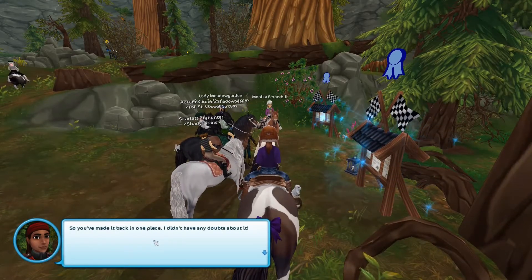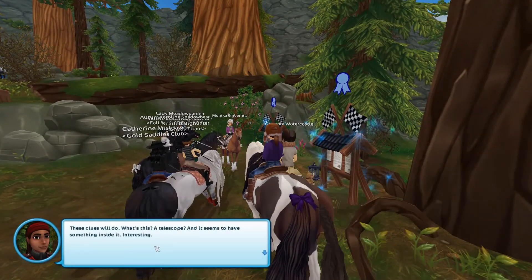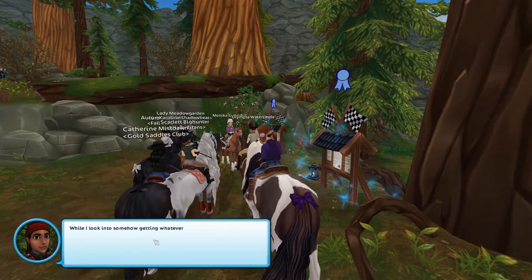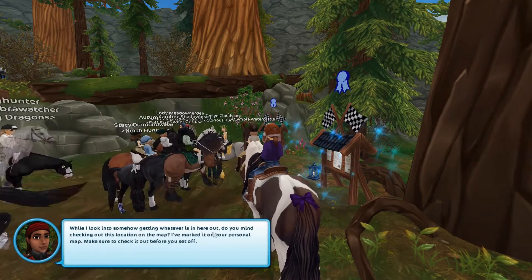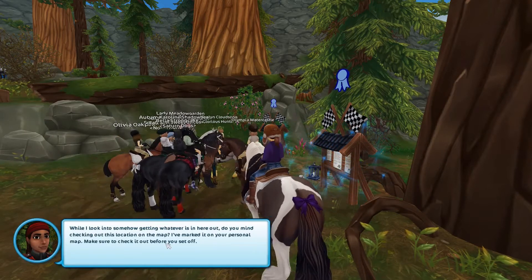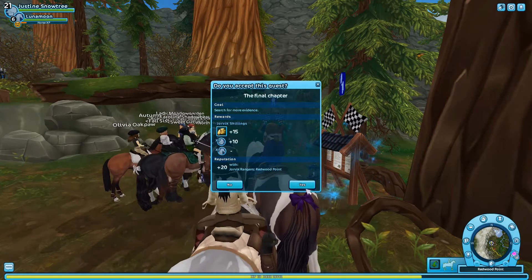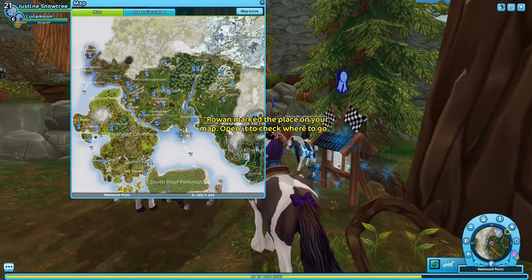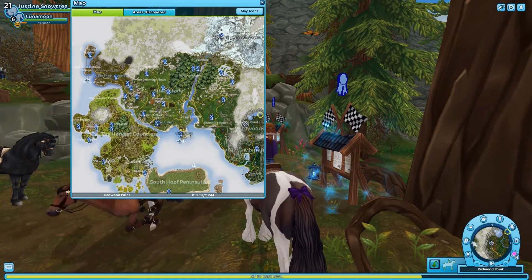Rowan: 'So you've made it back in one piece — I didn't have any doubts about it. These clues will do. What's this — a telescope? And it seems to have something inside it. Interesting. While I look into somehow getting whatever is in here out, do you mind checking out this location on the map? I've marked it on your personal map. Make sure to check it out before you set off.' So we're going to search for more evidence. Rowan marked a place on the map — looks like we have to go up near the lake.